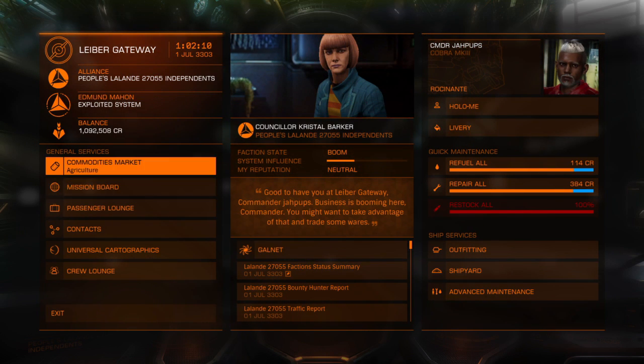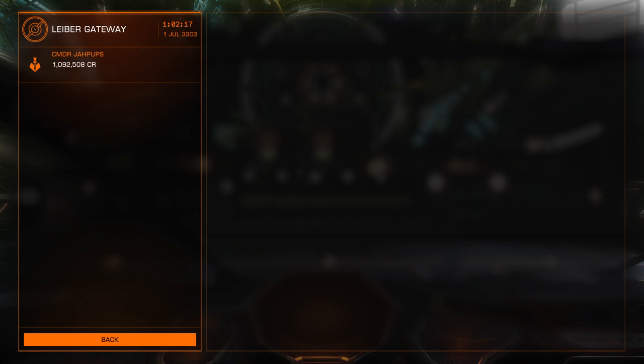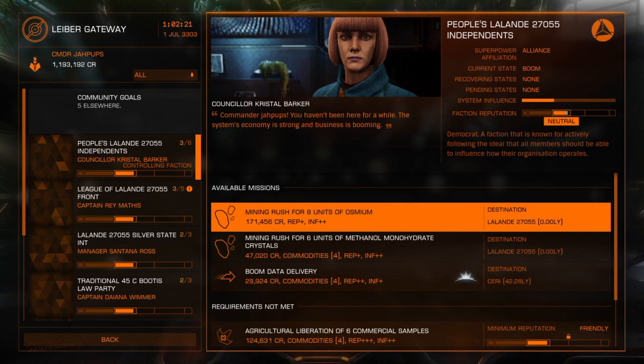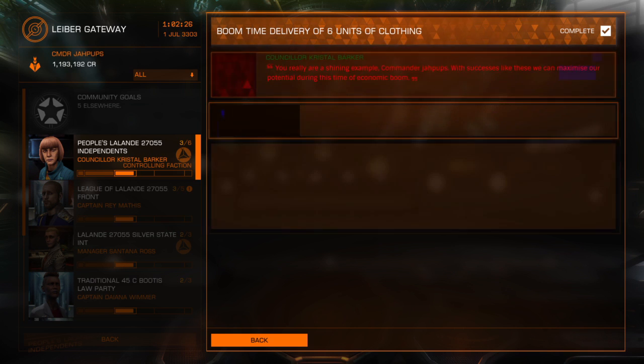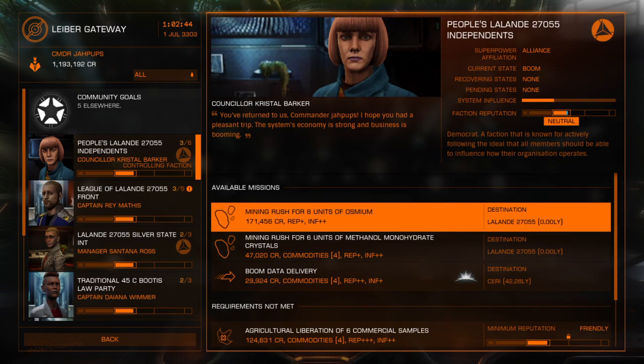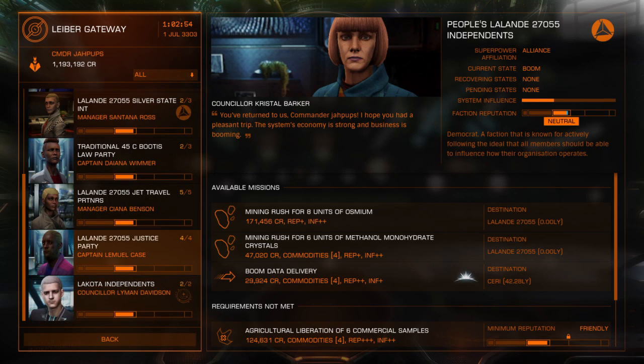Let me show you the reason I came in here — just turning in the missions at the mission board. I got a hundred thousand credits for that mission, and it was within the same system — just from one station to another. I transported goods from one station to another and got that much. As you can see, I now have 1.1 million credits.